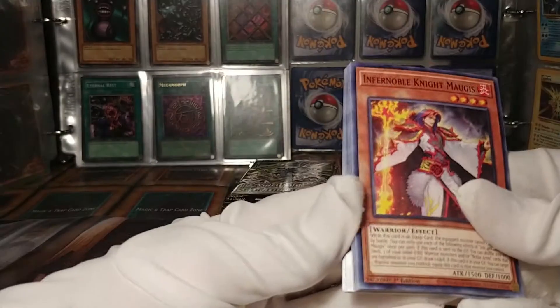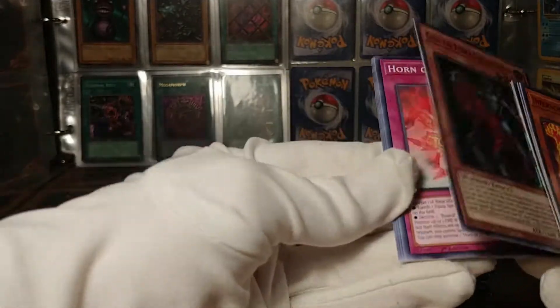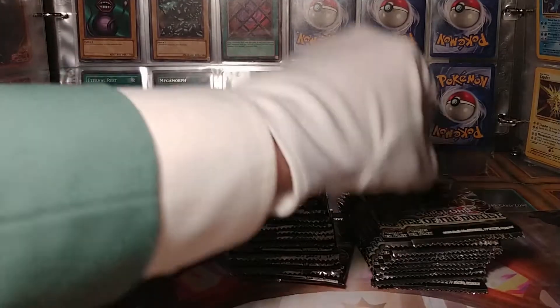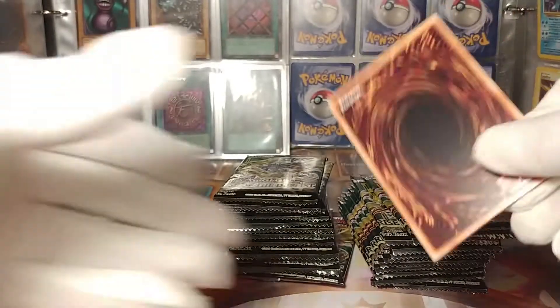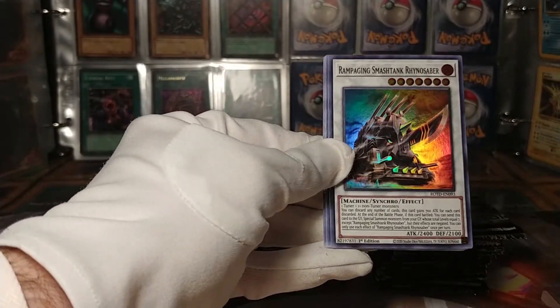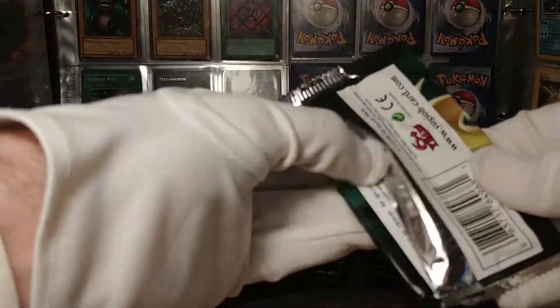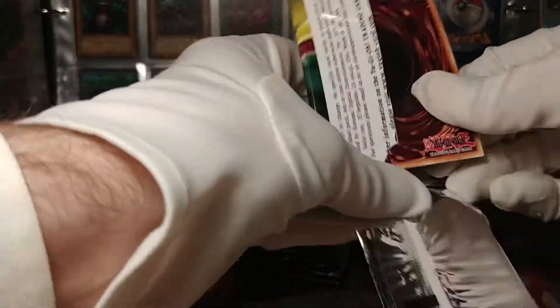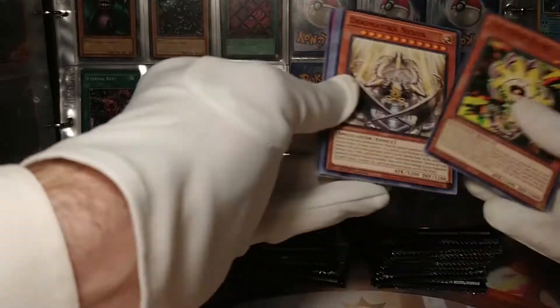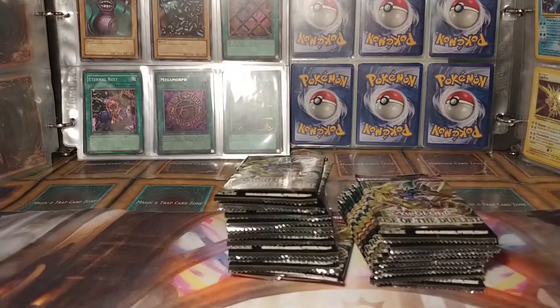So this is my fourth time opening Rise of the Duelist, I think. Gaia the Fierce Knight Origin. So if you're interested in a more in-depth look at some of these cards, maybe check out my other videos on Rise of the Duelist first, because I'm gonna be going through this pretty quickly. Rampaging Smash Tank Rhinosaber. I'm probably not gonna give a whole lot of attention to the common cards or the super rares. We've got a Melfi Caddy — a solid pull, gotta say.